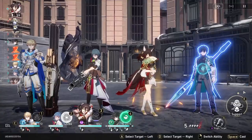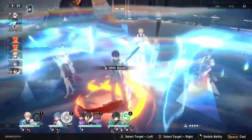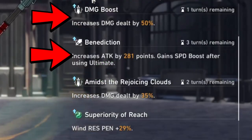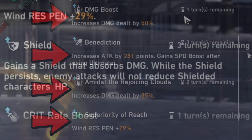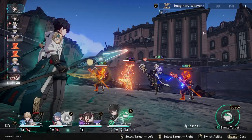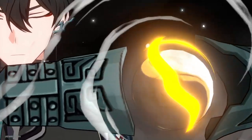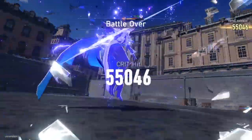Tingyun now does her ult and skill on Dan Heng. This stage also has the memory turbulence, which gives the turn to a character from the path of the hunt and buffs its damage. After all of that, Dan Heng's status looks like this: we have the damage boost from memory turbulence, benediction from Tingyun's skill, the buff from Tingyun's ult, Dan Heng's own buff from his talent, the crit rate boost from his light cone — more on that later — and the attack increase from using Dan Heng's technique before the battle. We also have an enemy with the slow debuff applied earlier. With all of that, Dan Heng used his ult and did some crazy damage — very, very respectable.